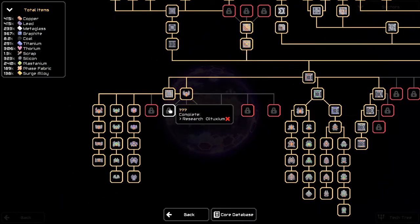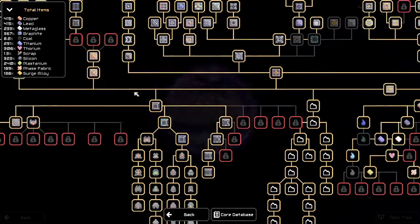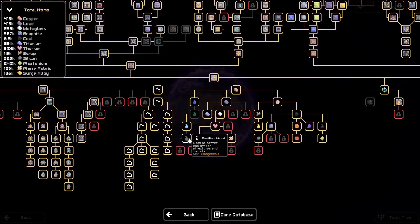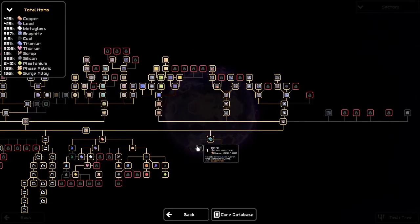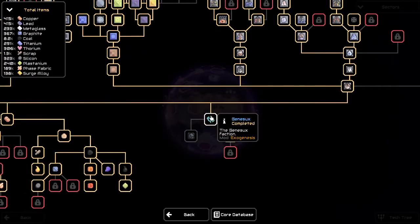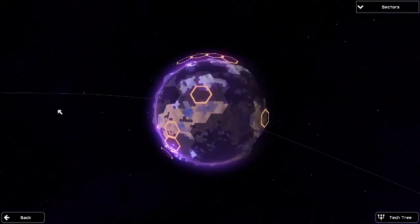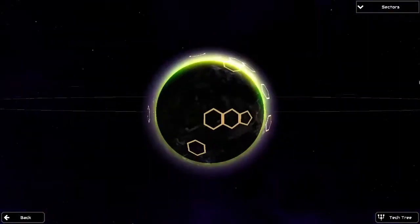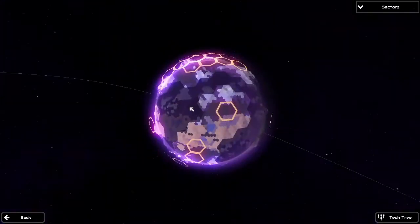You can see there's just stuff all over the place that I have no idea what it is. The mod is called Exogenesis. I have no idea what anything is — there's no way I'd be able to follow all of this. I just want this as solidified proof that yes, I have beaten the game.